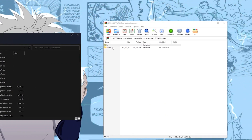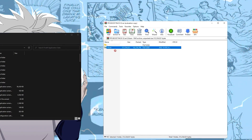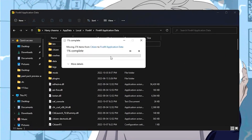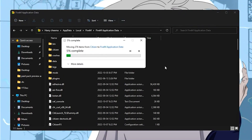Take the citizen pack and drag it all the way to your application data folder, just let it load and move everything. Also you want to click on replace the file in destination — just make sure you click that.